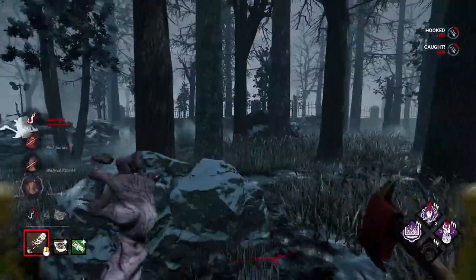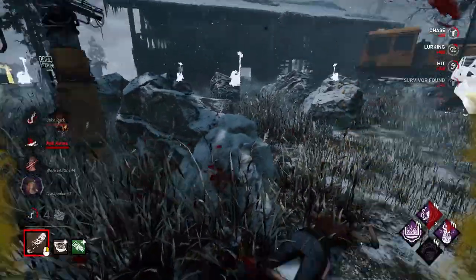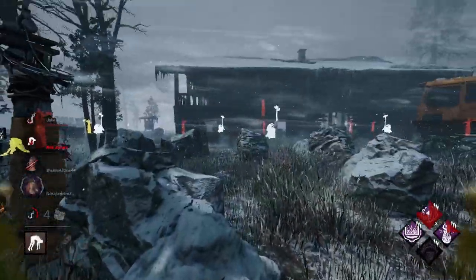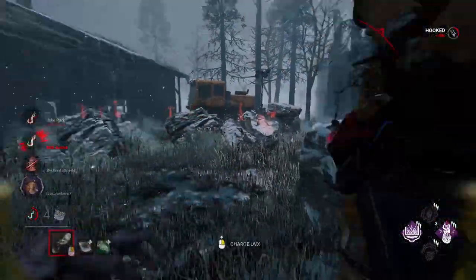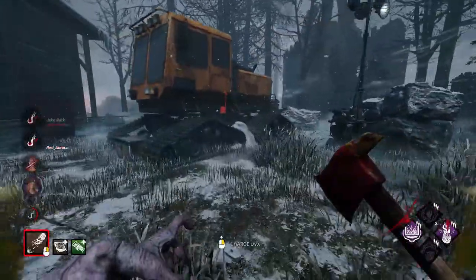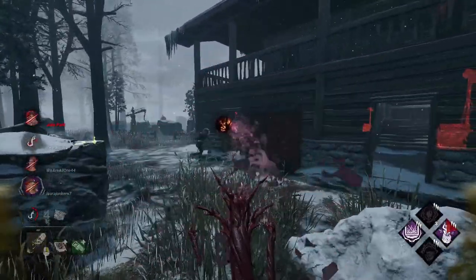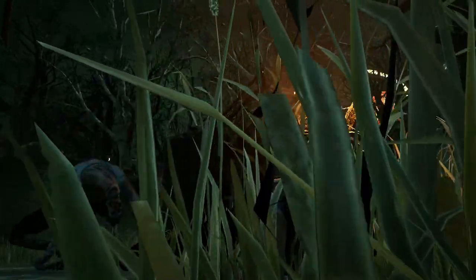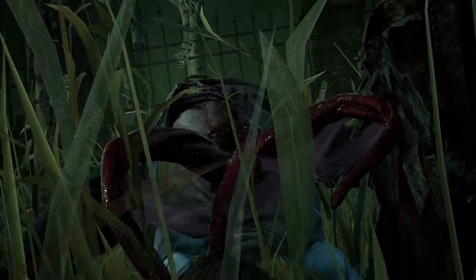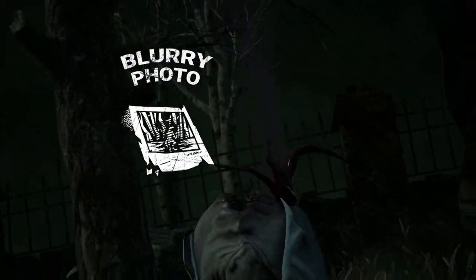Your second and third perks should be Pop Goes the Weasel and Grim Embrace, as these are the main gen slowdown perks right now and pair wonderfully with the Unknown's powers. An added bonus: Unknown's Hallucinations make utilizing perks like Pop Goes the Weasel and Grim Embrace easier than on most killers. The final perk is Corrupt Intervention, which makes room for you to set up Hallucinations and flush out pallets during the early game. Testing confirmed that a hybrid build pairing anti-looping with gen slowdown works best. The add-ons for this build will be Blurry Photo and Vanishing Box.